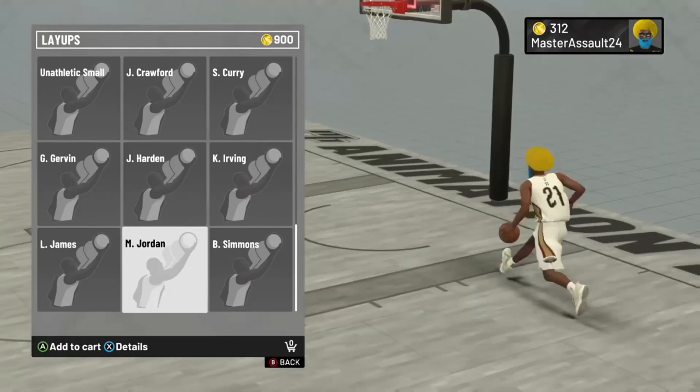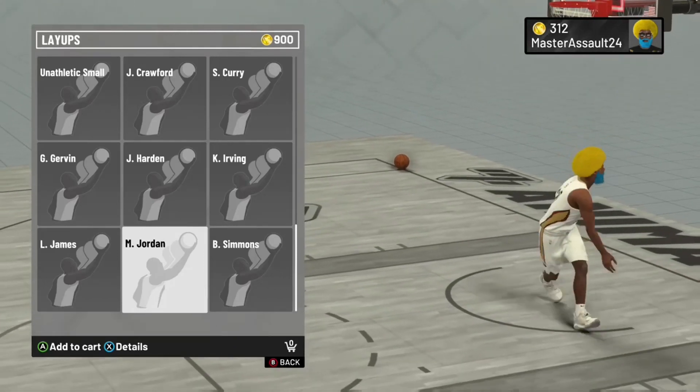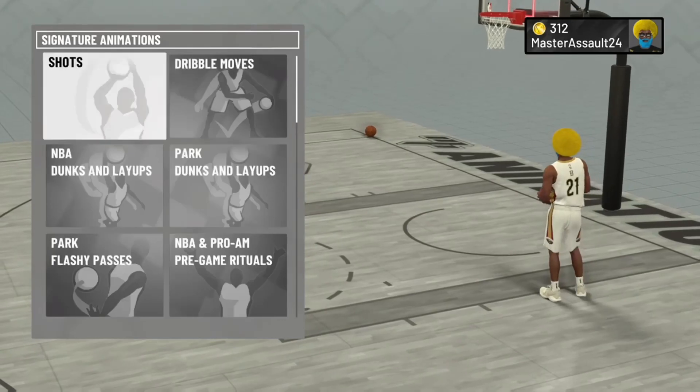The second one — as y'all can see I am hovered over Michael Jordan. The Michael Jordan layup package gets the job done. It's number two in the slot for a reason. Is that cash? I was using this layup package when the game dropped, it was doing amazing. I put a boost on it and it was just going crazy.